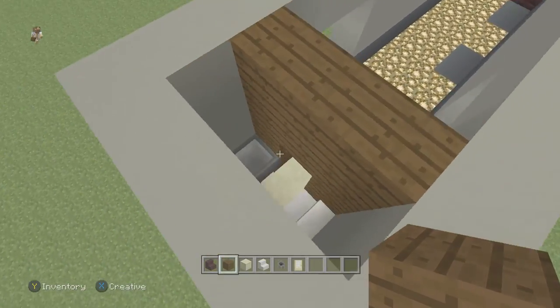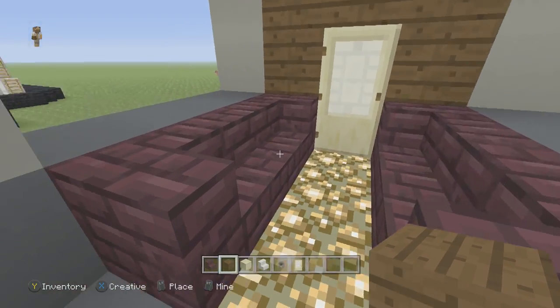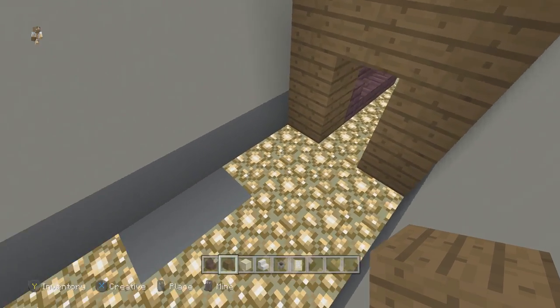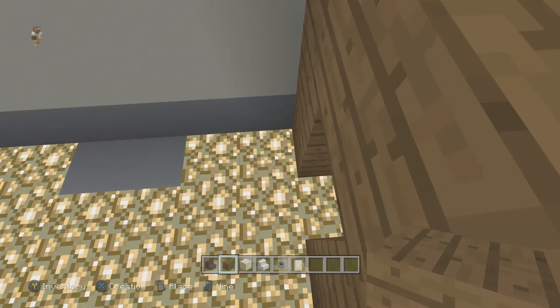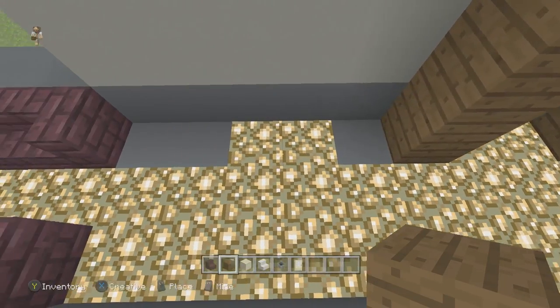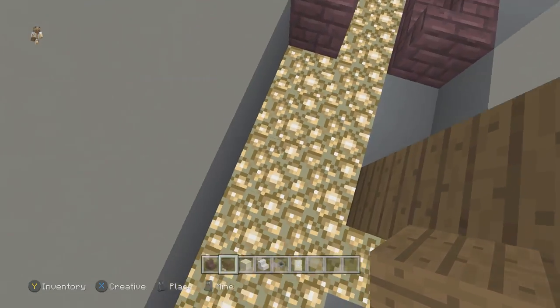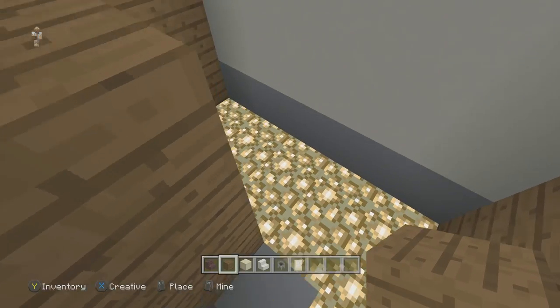I still want the bus to be somewhat symmetrical to your character, so I think it looks really cool. Now that you have that done, we're going to build the bunk area. We're going to space out two blocks, build a wall there, space out two more blocks, build a wall there. This is basically going to be where our kitchen is going to start and our bunk area is going to start.